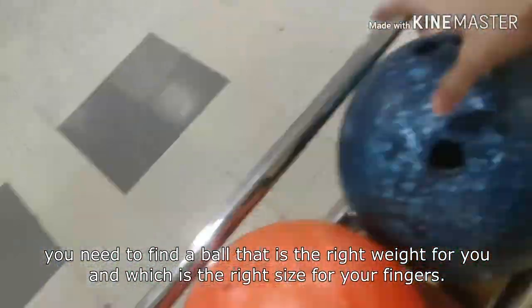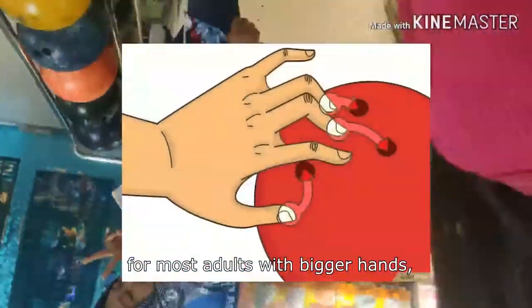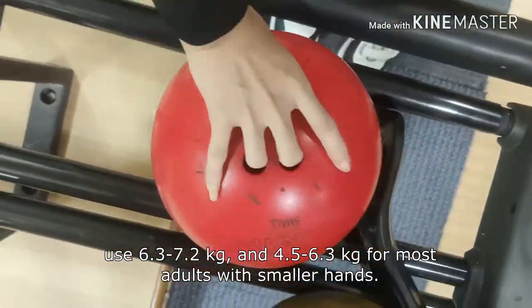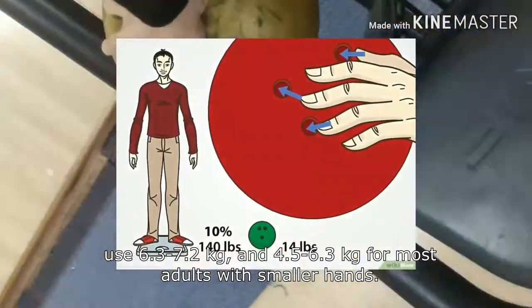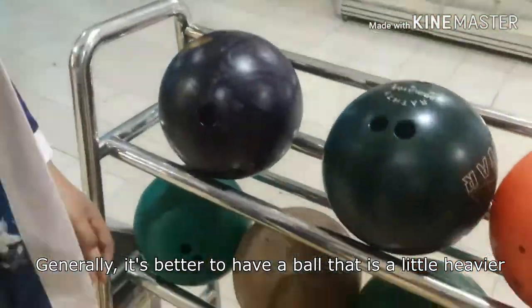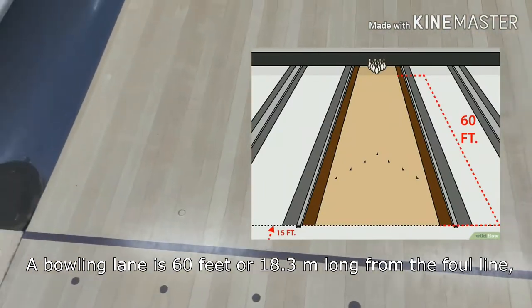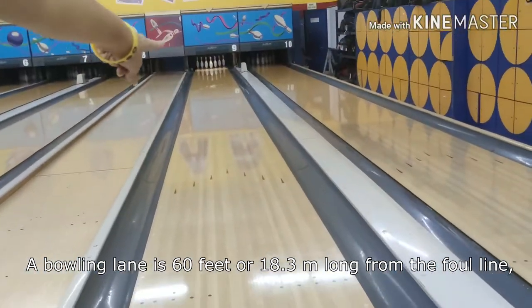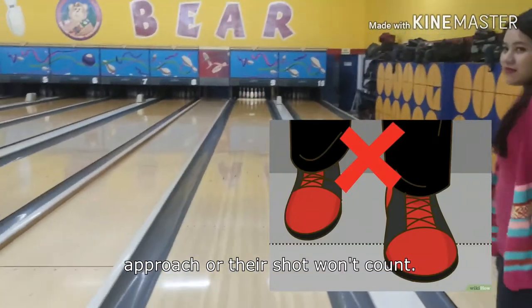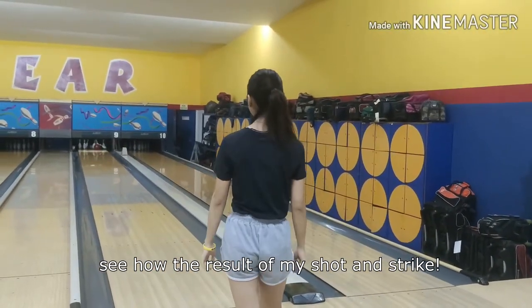Before you begin to bowl, you need to find a ball that is the right weight for you and the right size for your fingers. For most adults with bigger hands, use 6.3 to 7.2 kg, and 4.5 to 6.3 kg for most adults with smaller hands. Generally, it's better to have a ball that is a little heavier because it will help you gain momentum. A bowling lane is 60 feet or 18.3 meters long from the foul line. The bowler cannot overstep the foul line during their approach or their shot won't count.